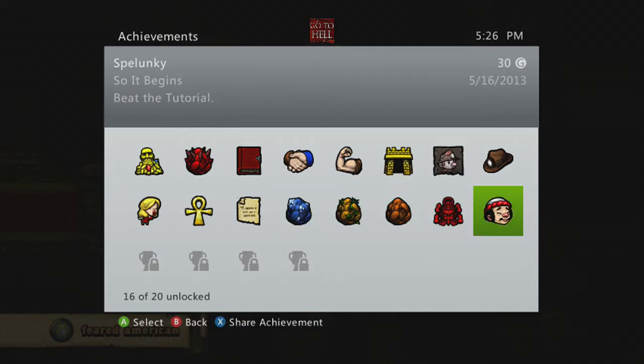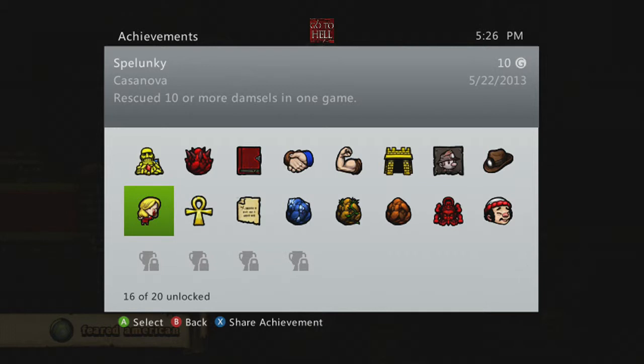I'll just go through each one and show you what I have. That was the tutorial, and then I got the Kapala very early on in the first stage. What I originally did when I first started playing this game was doing co-op. I finished the jungle, the ice caves, the temple, and I got half the journal. Then I got the Ankh and rescued ten or more damsels — that was a really tricky achievement. It's probably a lot more difficult than most people would imagine. It requires a lot of luck and pretty good skill. You need a run where you get enough bombs to get damsels out, and the damsels aren't stuck up in the ceiling when you don't have paste.